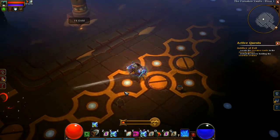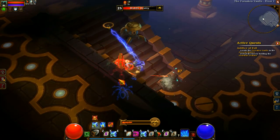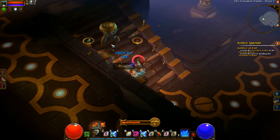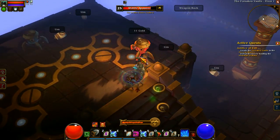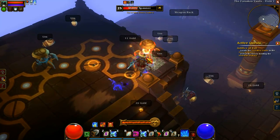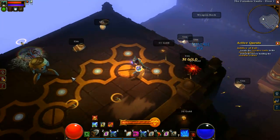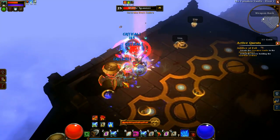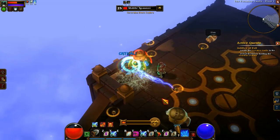You might start out with a panther or a dog or whatever, but you get items you can give to your pet — fish, actual fish — and the fish change their form for a limited time. Some are permanent, though I haven't gotten any of those yet. It gives you a lot of flexibility to make the pet into the kind of form you want, and they actually have different abilities and different things they're good at.